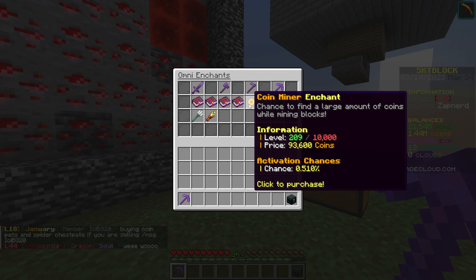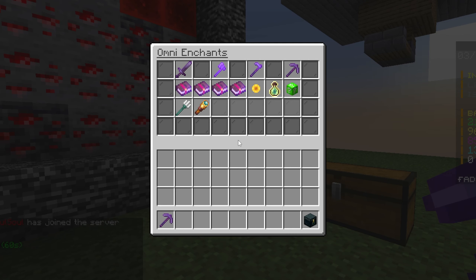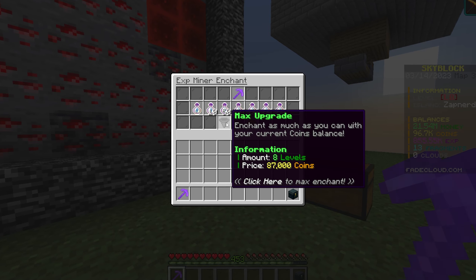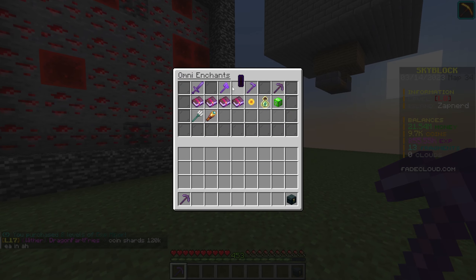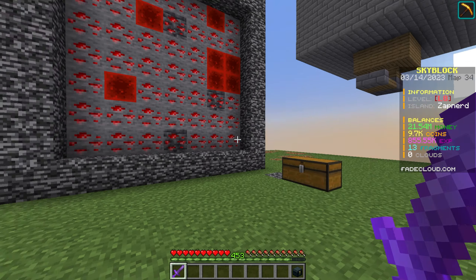Looking at the coin miner enchantment at 0.5% activation chance — upgrading 14 levels only increases it to 0.5%, basically nothing. That's pretty bad. I also put my last coins into the exp miner enchantment. The amount of coins I'm getting is comparable to everything else, and the sword has a 1.91% chance for coin greed.